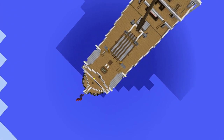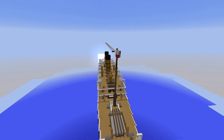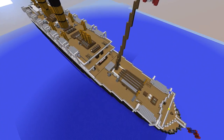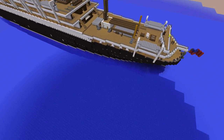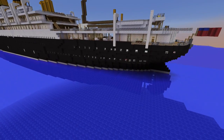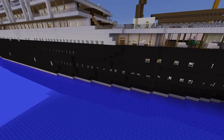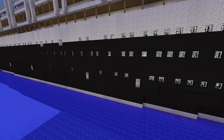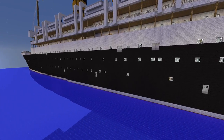It saw another ship — the Storstad. The two ships could see each other and it was clear. Then all of a sudden a big fog came up, and despite their fog whistles blowing, the Storstad collided with the Empress of Ireland on its starboard bow.